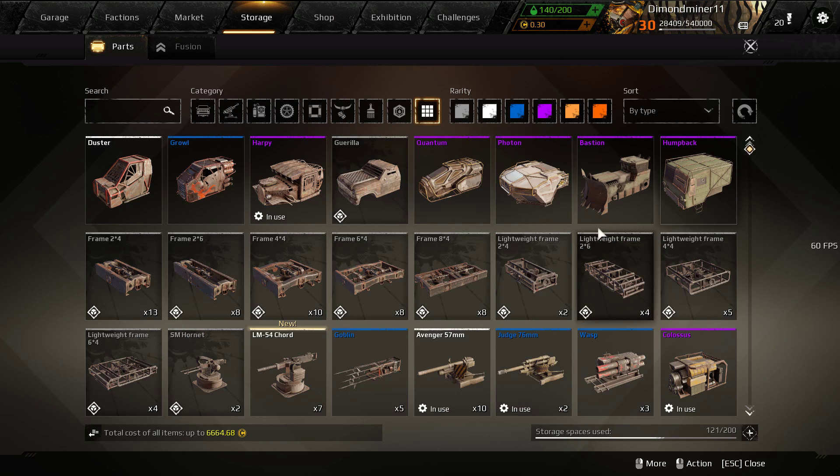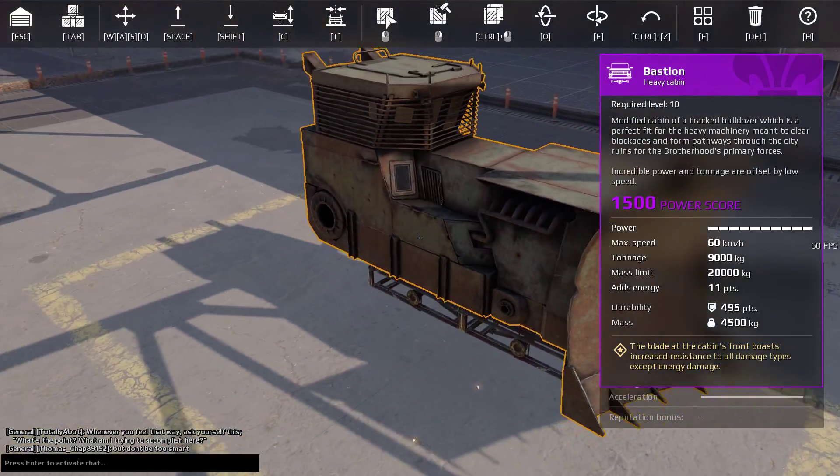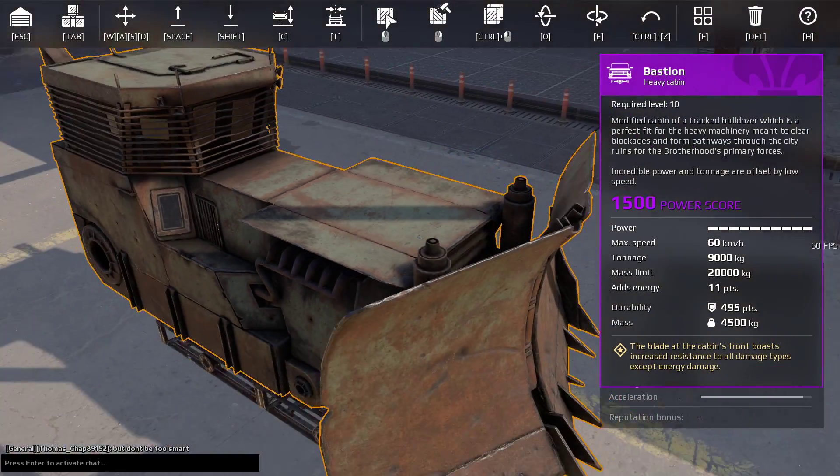Now we will move on to the last cabin and by far my most favorite one — the Bastion. It kind of looks like a bulldozer and I think that's what the devs were going for. People think the Bastion should be boosted in some way, and I agree. The only perk it has is that the blade at the front has a 50% damage reduction to all weapons except energy. It's a little caveat — it's kind of hard to armor.